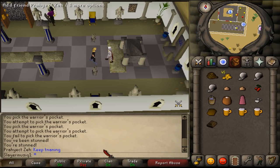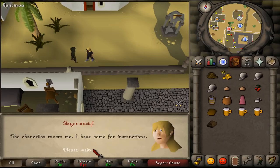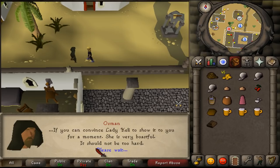He will redirect you to Osman. Go outside the palace, and just outside the palace walls you will find Osman. Talk to him. Ask: 'What is the first thing I must do?' and 'What is the second thing I must do?' Then say: 'Okay, I better go find those things.'